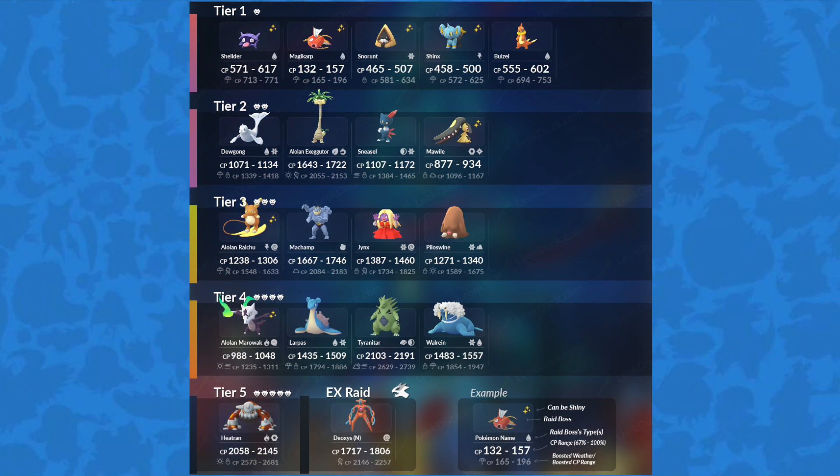In addition to the Legendary swap, more event-specific Raid Pokémon are available, and are pictured in this infographic from LeakDuck.